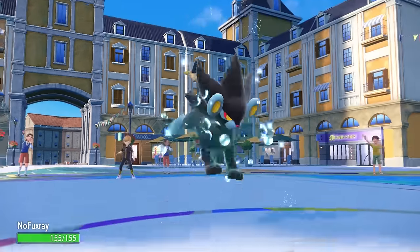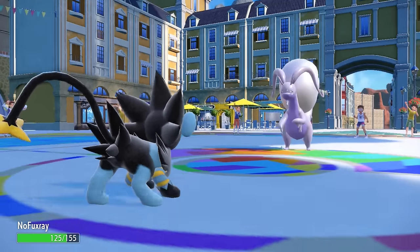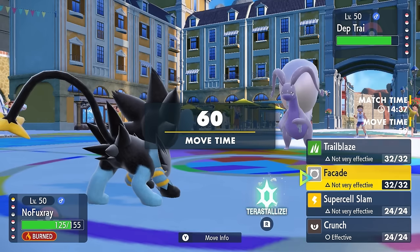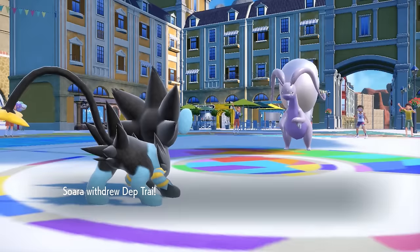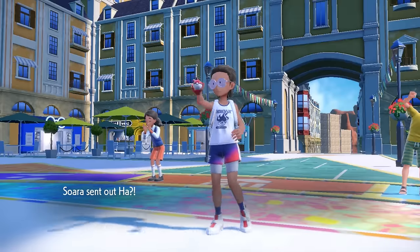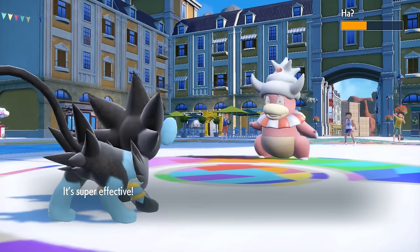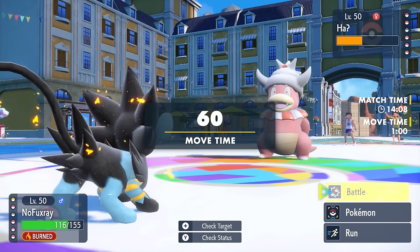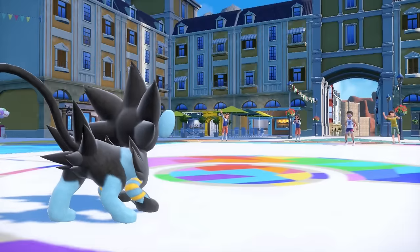Once I deal with this Goodra, I really needed that Earth Power from Gastrodon. But if there's anybody that can get some damage, it's going to be Luxray, as long as this thing isn't a Shelter set. I come in on a Flash Cannon, which I can take. It activates my Flame Orb, which gives me the Guts Boost. I just decide to go for the Crunch, prioritizing getting some chip off on the Hisuian Goodra - in my mind that thing is Assault Vested.